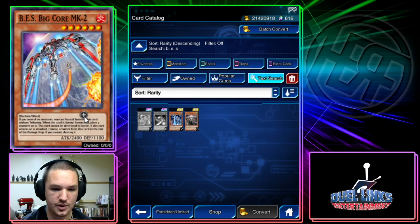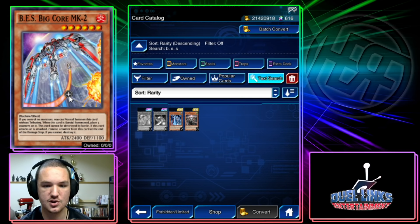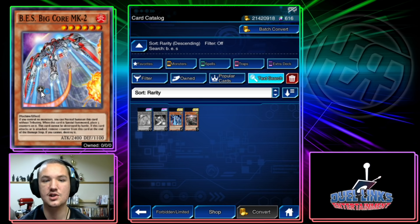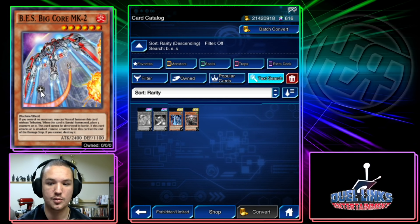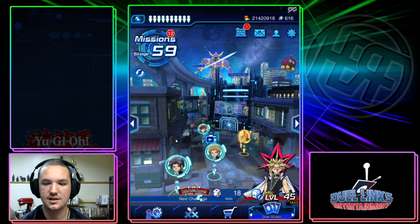The only difference is you can normal summon it without tributing, but it doesn't get its effect — only when it's special summoned can you place three counters on it. So you lose the entire effect on normal summon. If it just placed three counters when you normal summon it, this card would at least be decent — but Konami did this, and it just sucks. This event sucks — well, it doesn't suck, but it's just straight up not good.